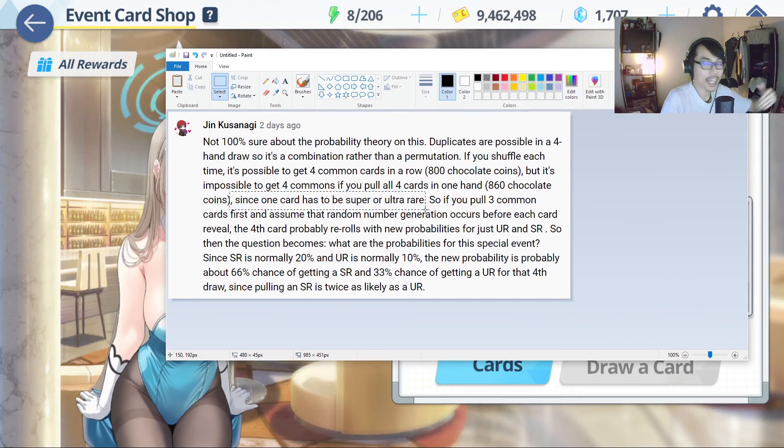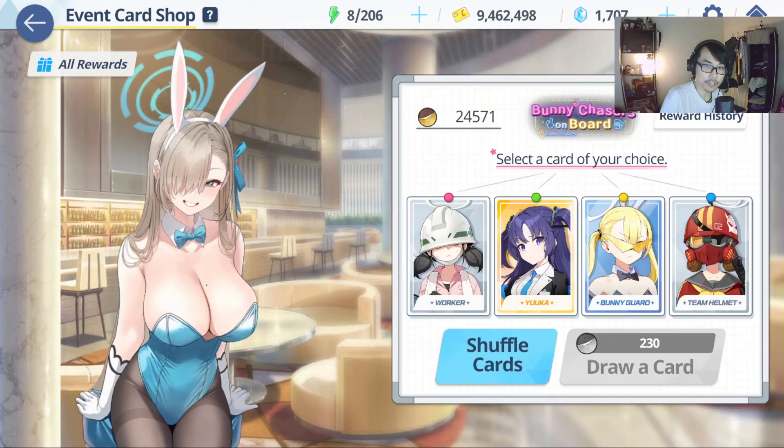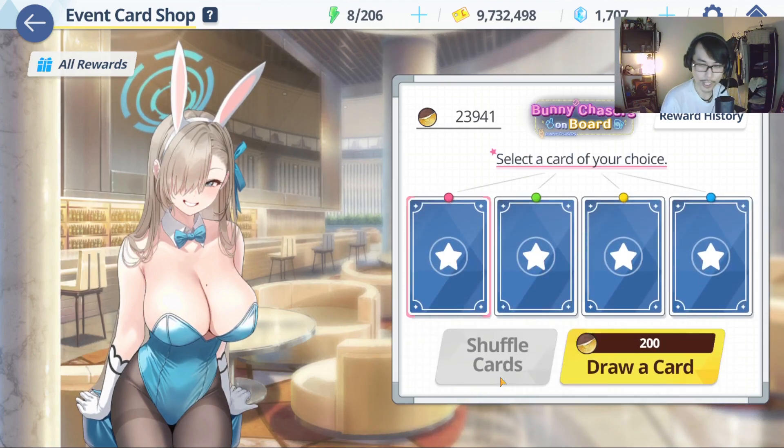So if you shuffle each time, it's possible to get four common cards in a row, costing you 800 chocolate coins if you shuffle every four times. But it's impossible to get four common cards if you pull all four in one hand — that costs 860 chocolate coins. By going all the way, you're essentially triggering a guaranteed SR or UR pity at the cost of just 16 more chocolate coins. If you open one and shuffle repeatedly, there's a chance you keep getting low rarity cards — if super unlucky, that can go on for 50 tries. Ideally, it's better to open until you get at least the SR or UR before shuffling. If there's no pity mechanic, opening all four is the better approach.